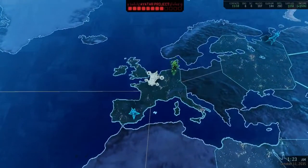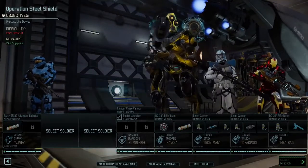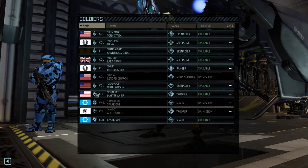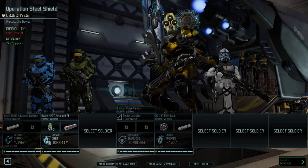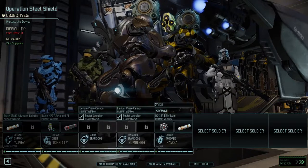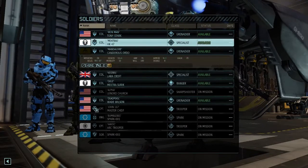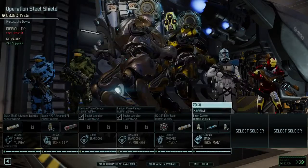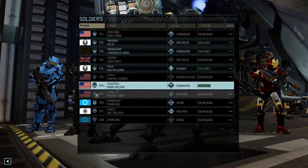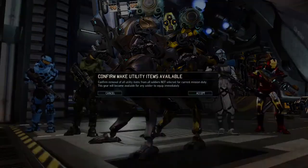Let's go ahead and confirm that and lower up Europe. It's more supplies, I'll take that any day. Who do I want to take out — Bumblebee for sure, Havoc for sure, can I take out Master Chief? Yes, that's happening. I'm going to take out our secondary Spark unit — I still need to name it. And probably Iron Man would not be a bad idea given he has the Serial ability. Laura Croft with the med kits always.